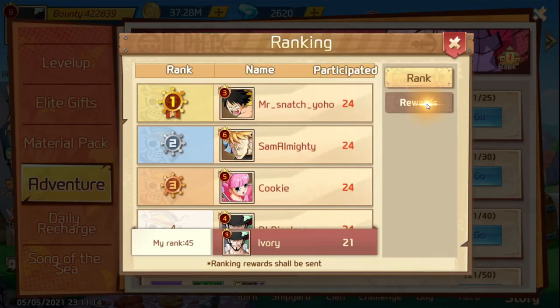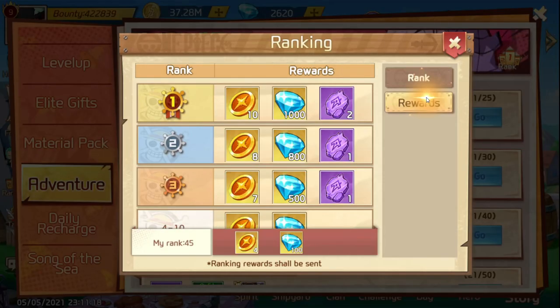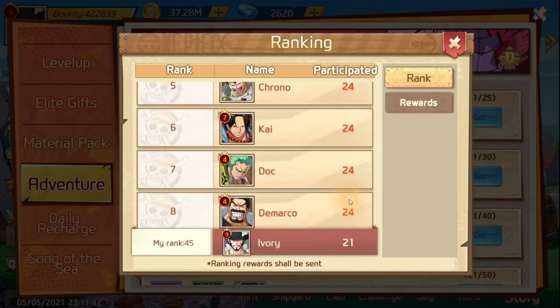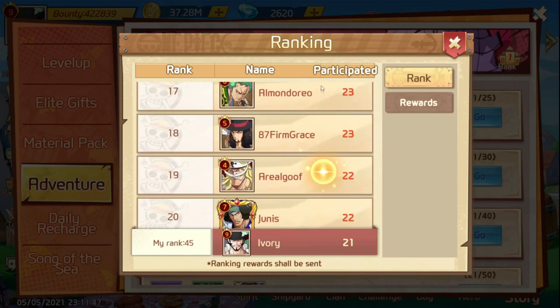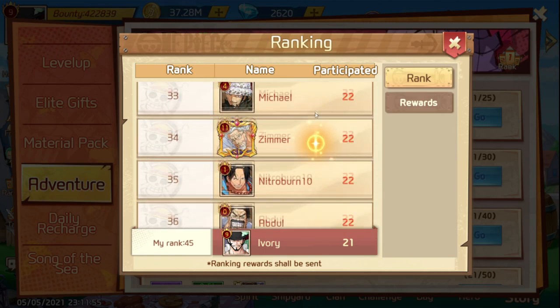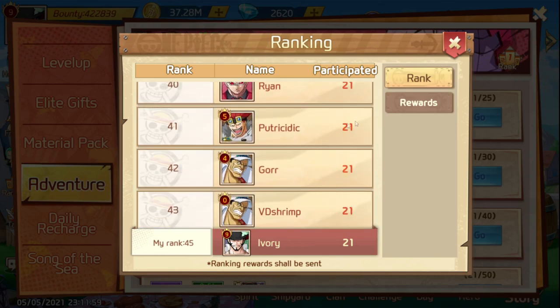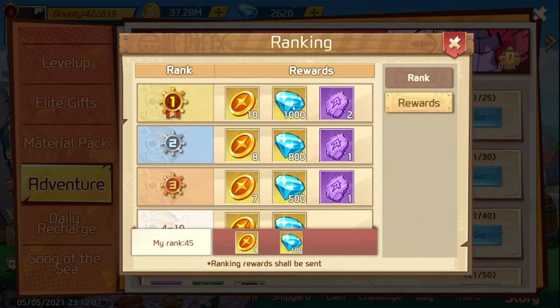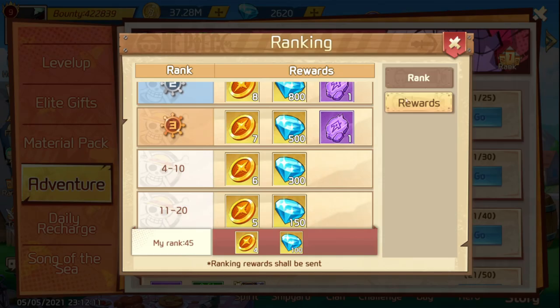The adventure event doesn't depend on VIP level, so look out for it. In adventure hard mode there's a coliseum where most people fight a free high-bounty character, but the boss doesn't count as a guard. So focus on defeating guards. Even if you can't challenge hard mode, you can still earn points from the event. Try to rank within the visible rankings — it's worth it.